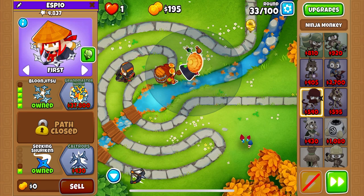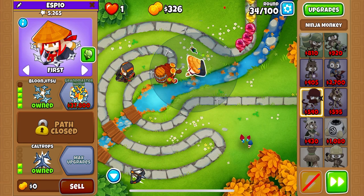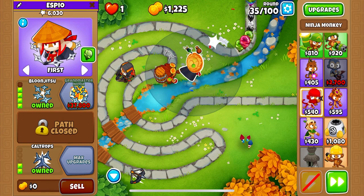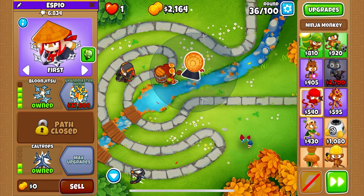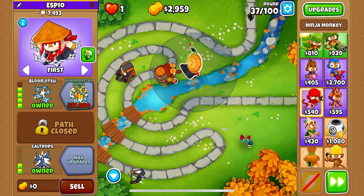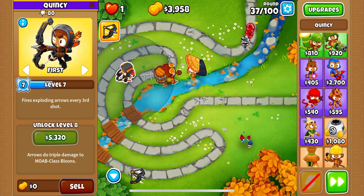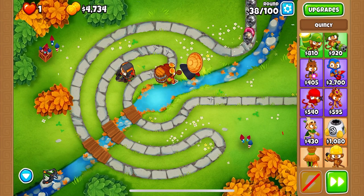I'm not sure if getting Crow Trops is the best thing to do right now, because I don't know if it shortens the duration of the Alchemist buff. But it seems to still be pretty steady and reliable, and it will help us with Moab popping power, which we don't have that much of. We do still have some Moab popping power, so I think we'll be fine for round 40. The next round I'm concerned about after that is probably 55. I don't think 49 is going to be an issue with our current setup, especially since we have Quincy popping Camo Bloons and his ability when we need it.